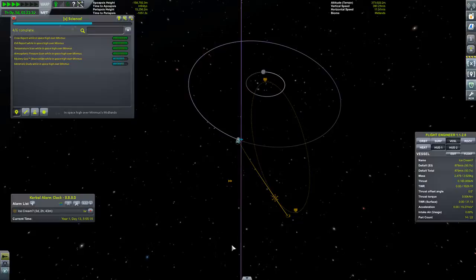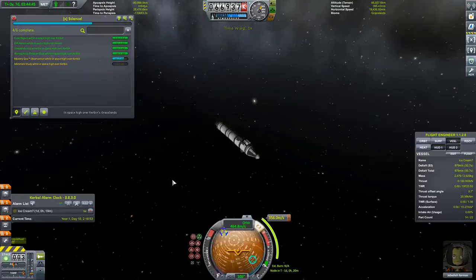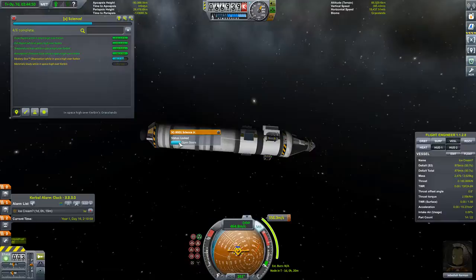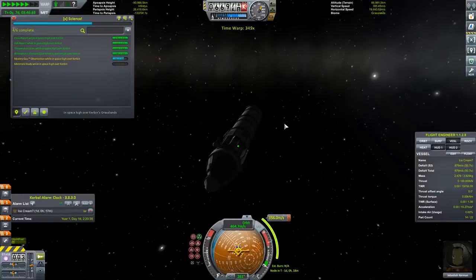It looks like. And that's in three days. So let's accelerate it a little bit more — just a lot faster. One day for a maneuver node. Material study on space high over Kerbin — and that's worth 48. We've already used that. Darn. And that's all we can do, so we'll accelerate again. Thousand times speed. Five hours.